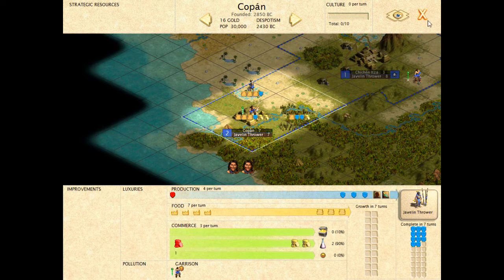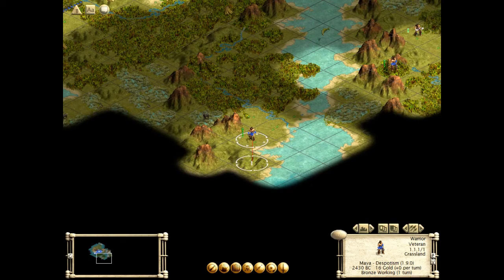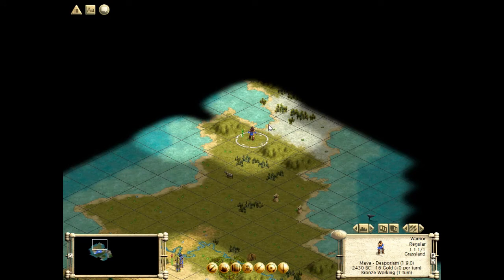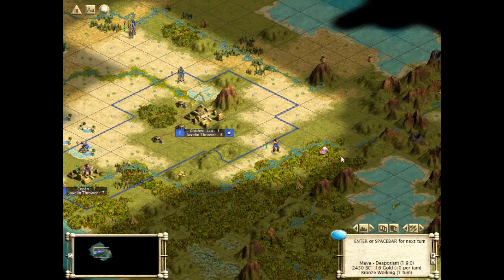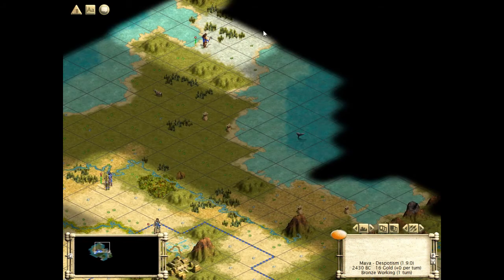Let's make a road there — probably want to connect the resource to the south afterwards. We're still going to run away from the barbarians up there. Probably not worth checking out that square out there, but we found it anyway. I'm starting to wonder — shouldn't this continent just end? I don't want to find another civilization way up there.